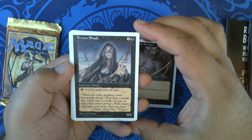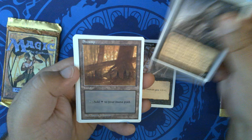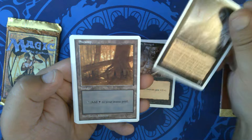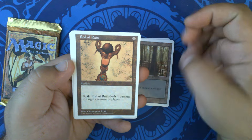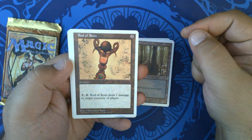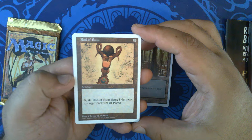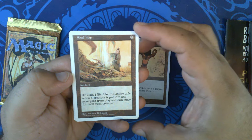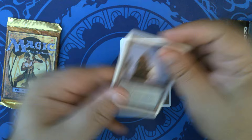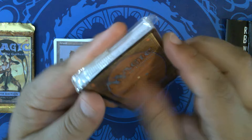Frozen Shade with new art by D. Turalizzi — very nice. This is also when we started to see 'until end of turn' explicitly stated on a lot of things. Swamp, another Swamp, Rod of Ruin — the new wording says 'any creature or player' although I believe they did that in 4th edition as well. Little Christopher Rush art there. SoulNet with art by Andrew Robinson, and another Island. Lots of iconic art came in with 5th edition.